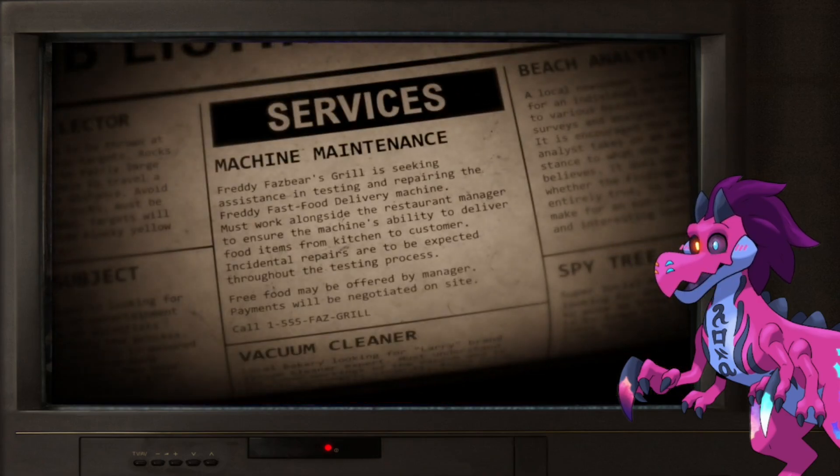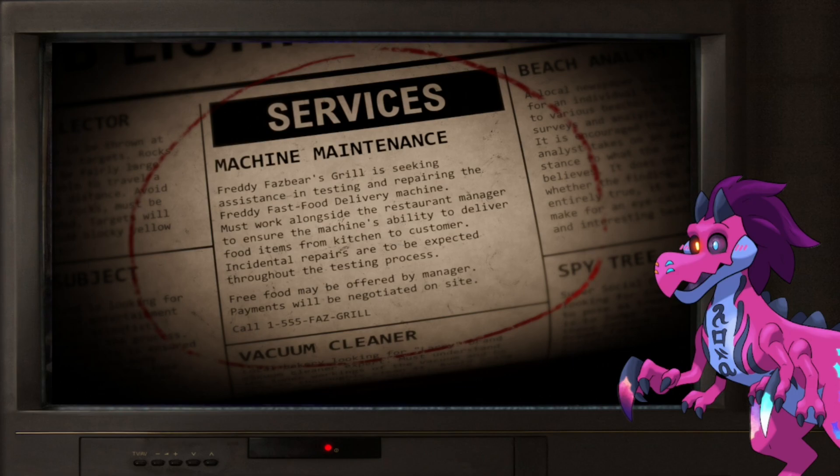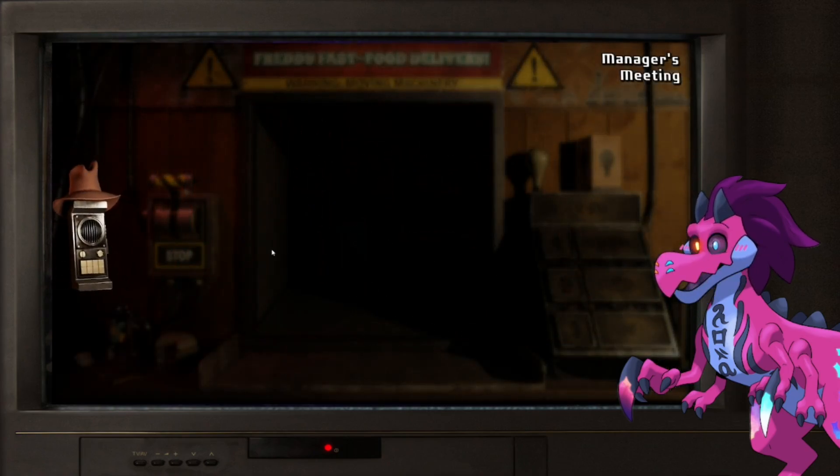Fazbear's Grill is seeking assistance in testing and repairing the Freddy fast food delivery system. The machine must work alongside the restaurant manager to ensure the machine's ability to deliver food items from kitchen to customer. Incidental repairs are to be expected throughout the testing process. Also, there's something called 'spy tree' on the bottom right of the paper. Let's get to work — Course One.